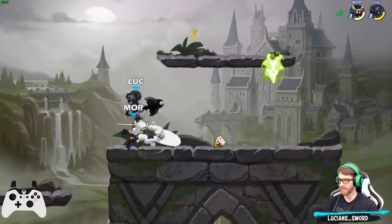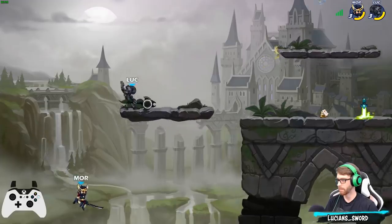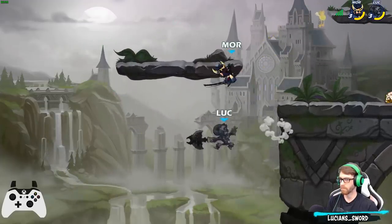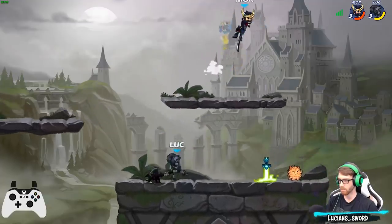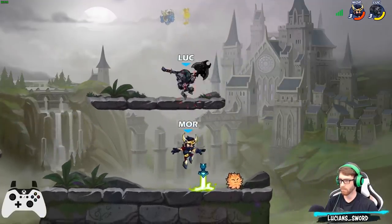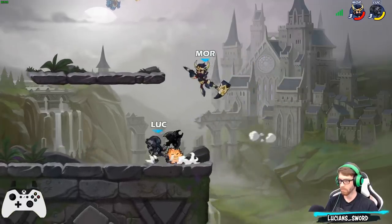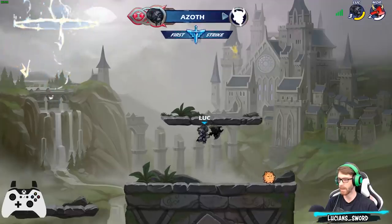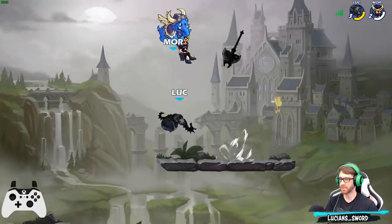I am like the worst axe player out there, so I really need to get a bow on me. He tried to dodge through me — that's where Azoth's sigs are just so cool.